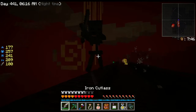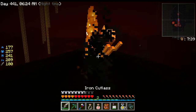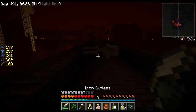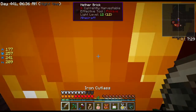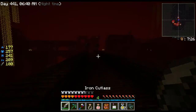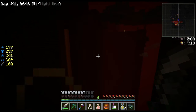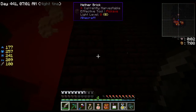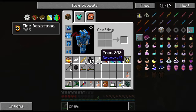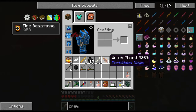I applied fire resistance and headed into the Nether. There's a floodlight from Immersive Engineering I'd love to try out in this area to make it look really pretty. Ran into a bunch of wither skeletons — I got withered and took a lot of damage, but I got two necrotic bones. Also got a wrath shard from Forbidden Magic — I'll have to check that out.